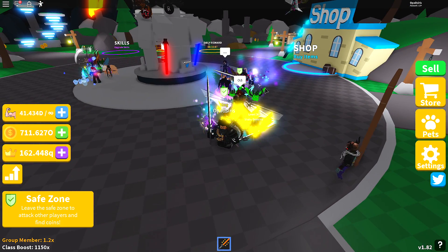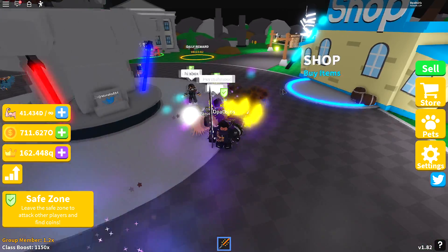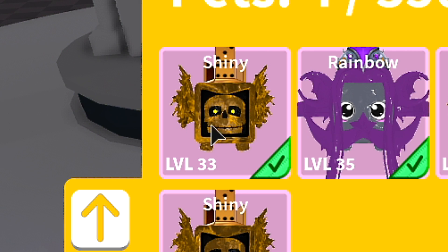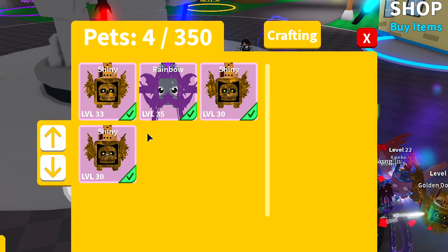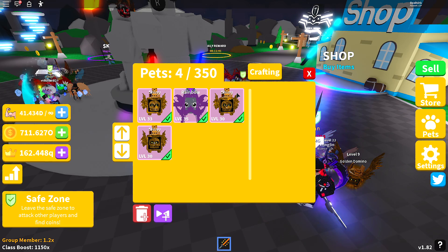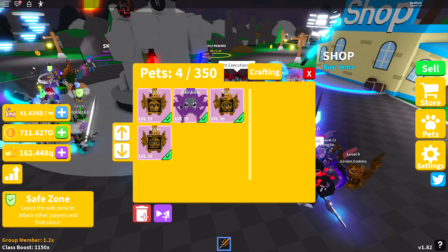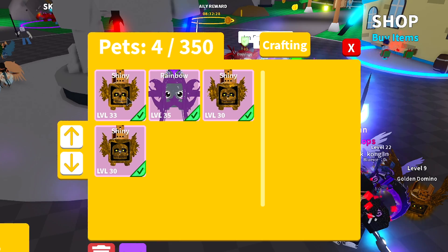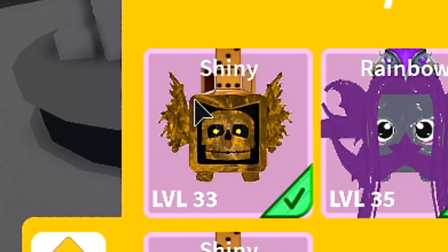You guys already probably saw by the thumbnail what the stats of these pets are. My best pet is this shiny pet — the new double moon pet. These are the pets I have; I deleted everything else because I won't be grinding for better pets. I crafted one of these shinies and hatched the other. I also have this rainbow double moon pet from the last update. These new shiny double moon pets are better, but I'm still using the old one because I didn't want to bother getting another new double moon shiny.